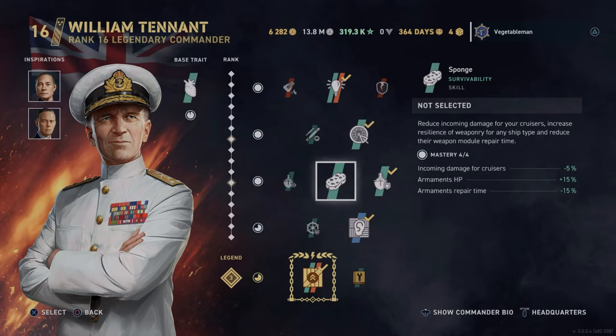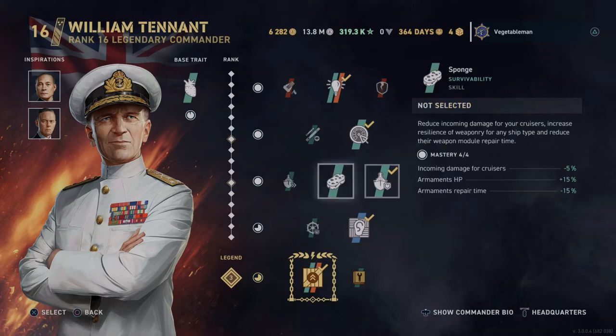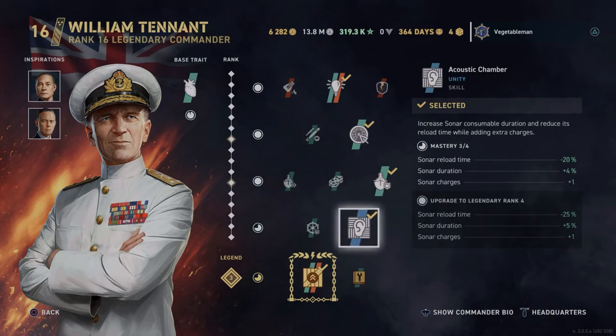In the third slot the choices are a bit more questionable. You've got Sponge, which gives minus 5% incoming damage for cruisers plus more hit points and better repair time, or Light Fortress which gives minus 8% damage to cruisers. I don't feel like I lose my guns a lot in the Fiji or any Royal Navy cruiser, so I prefer Light Fortress for the greater incoming damage reduction.